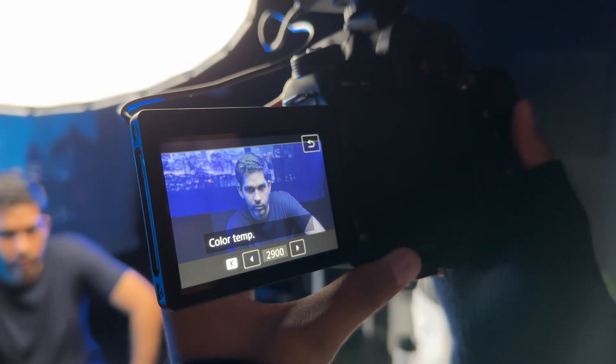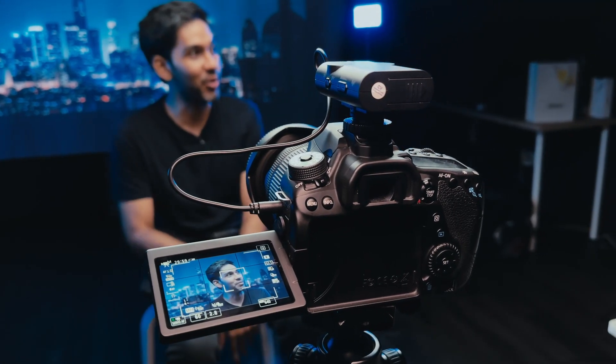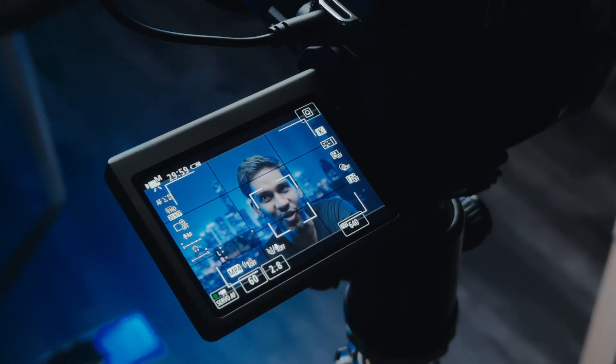The last thing we did was adjust the white balance to make everything cooler, which sells the effect that we're actually in that background behind us. You can adjust this in many different ways, but we found this style was what we were going for. After that we get the camera up and running and set the aperture to a lower value so we can get that nice natural bokeh effect to further sell the scene — and voila, we are done.